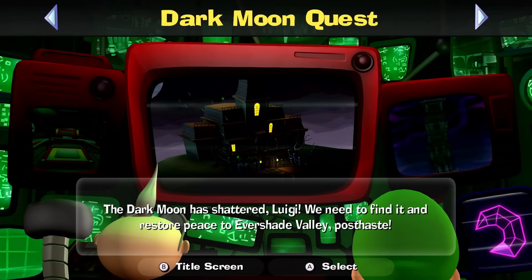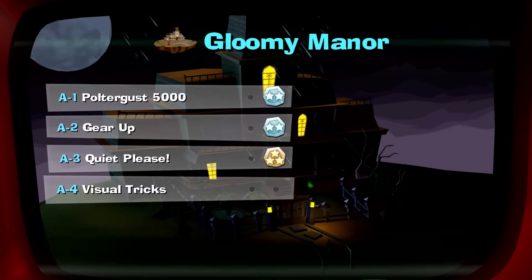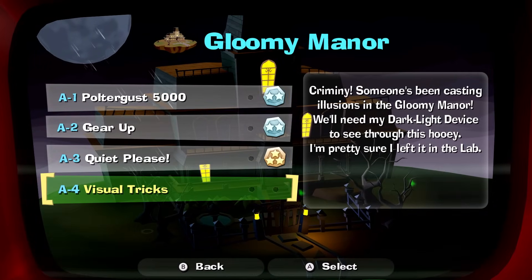Hello, ZebraHerd! Welcome back to Luigi's Mansion 2 HD. Today we are heading right back into the Gloomy Manor for level A4 Visual Tricks.